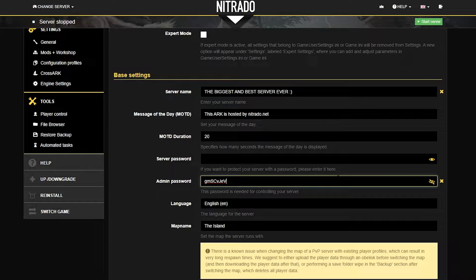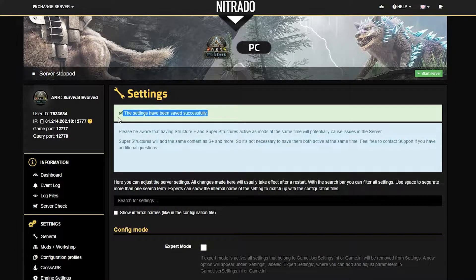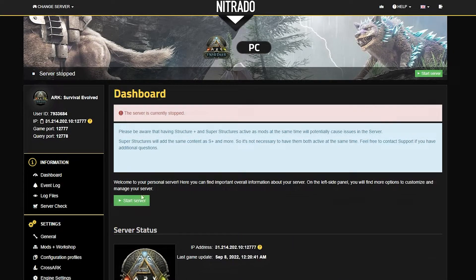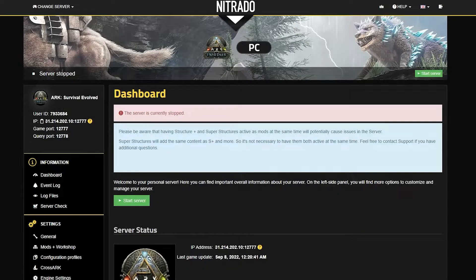By default, it is a bunch of random letters and numbers. But for today's example, I'm going to go ahead and put it in as "example pass". Once you are secure in your password, you're going to click the green save changes button, and then you'll see the settings have been changed. Then you're going to start your server back up once more. When the popup appears, you're going to double down on the green start button. Then you'll be good to go.